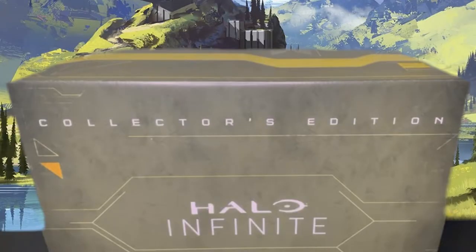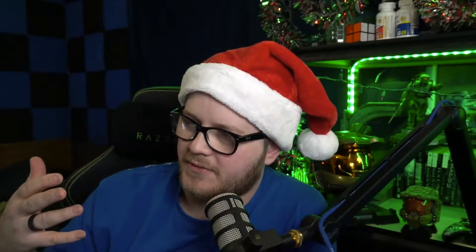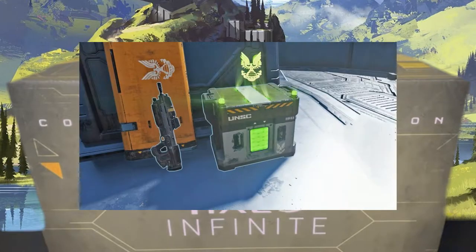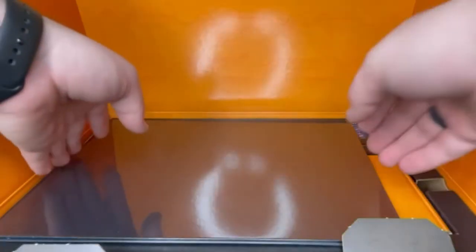The first thing we're presented with is this lovely box that will be a great addition to your Halo Collector's Edition box set. It matches a sort of theme of UNSC crates, and in fact it reminds me very much of the Spartan Core crates that you can find in-game.